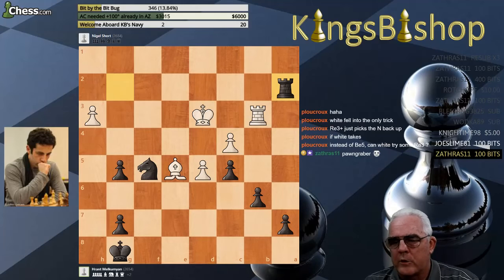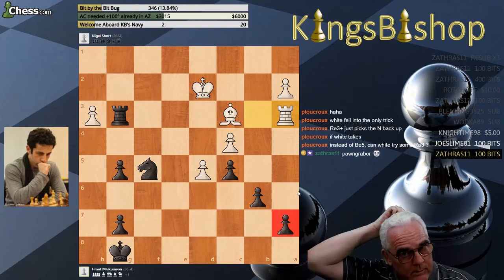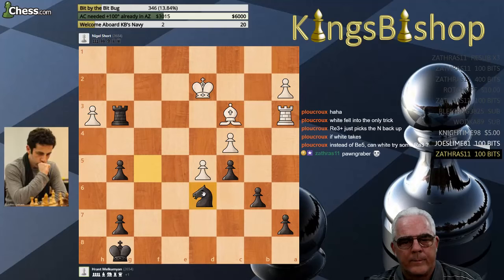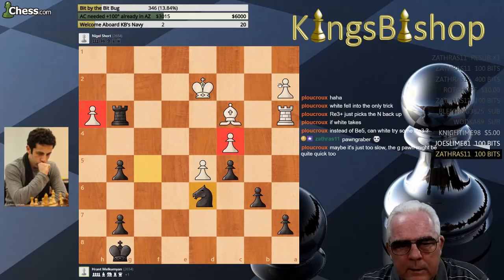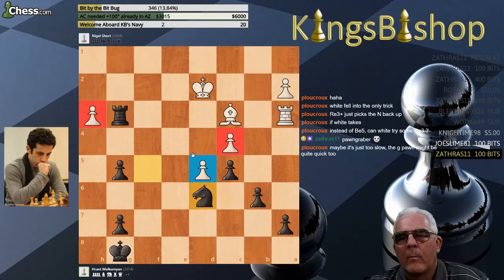Instead of Bishop E5, can White try Rook A3? The problem White has is all these loose pawns. Remember, C5 is going to become a target. So suppose Rook A3 — I like the idea of at least trying to attack. But if Knight comes here, you've got a lot of pawns under attack. It does seem like White's only real hope for staying in the game is making this D-pawn somehow good.